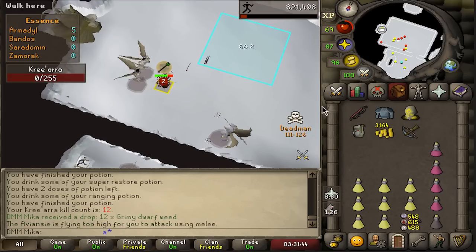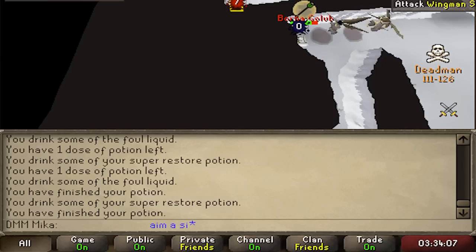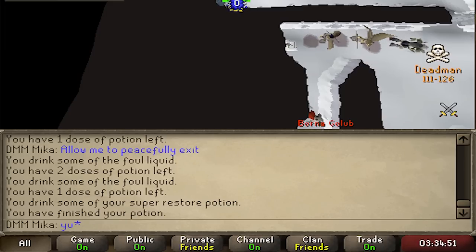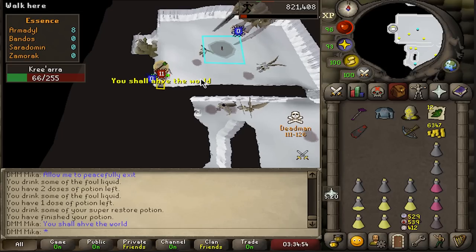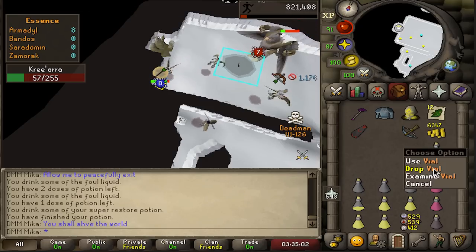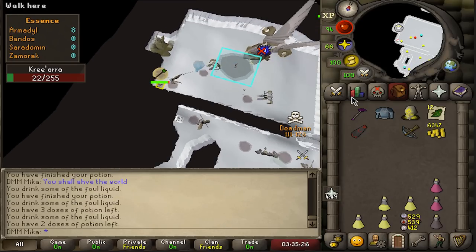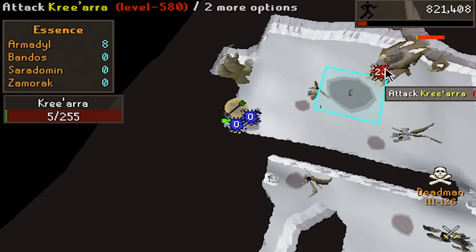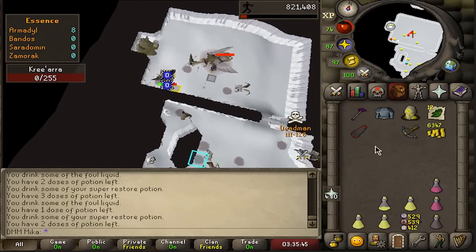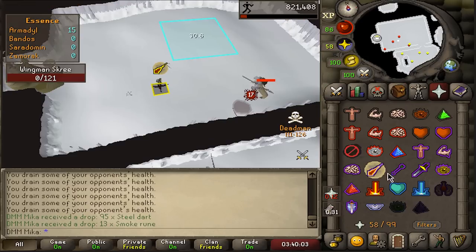Rune crossbow in this one, some dwarf wins this time around. This is scary when people come outside — I'm so gonna die. People found me. A black dragonhide body — that is not it. Some dragonstones. This trip is over. We're gonna try going back to Titanium and see how that feels. We have one more hour till the next breach so we have a little bit of time to kill.